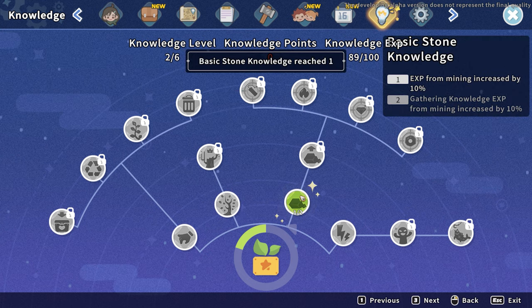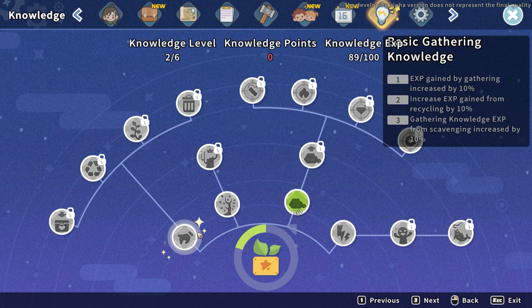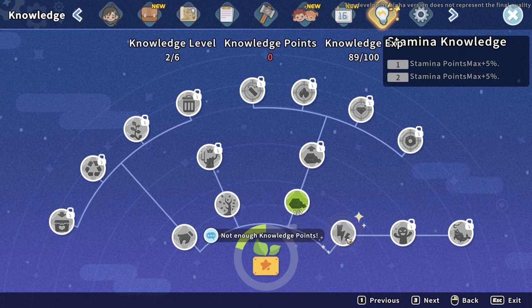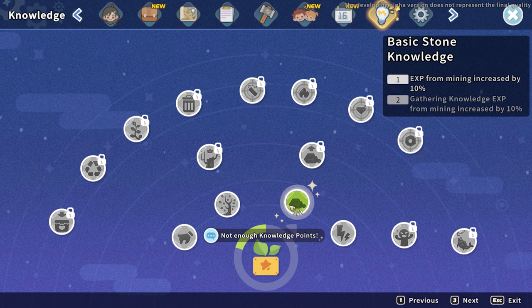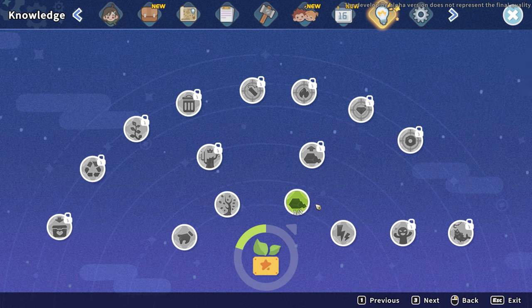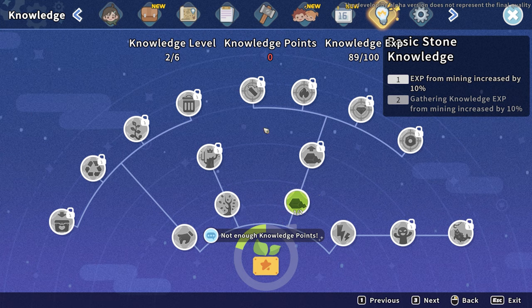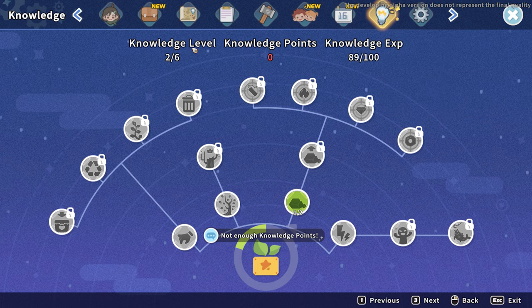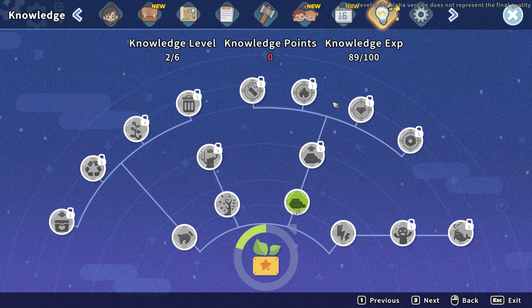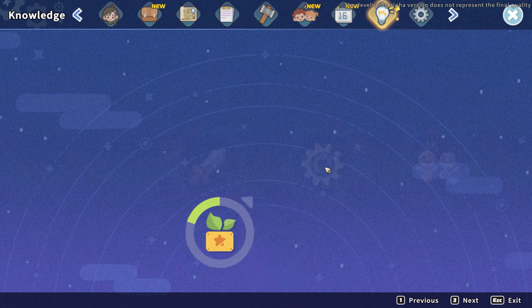Basic stone knowledge reached — XP from mining increased! Is there one for stamina? Can I undo? No. Okay so knowledge level two out of six — I gotta keep going, but I'll at least get more XP, which means hopefully more stuff as we go.